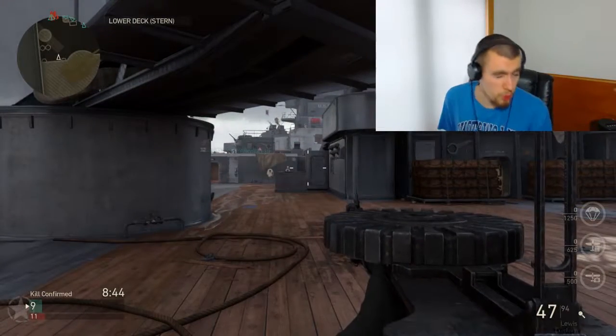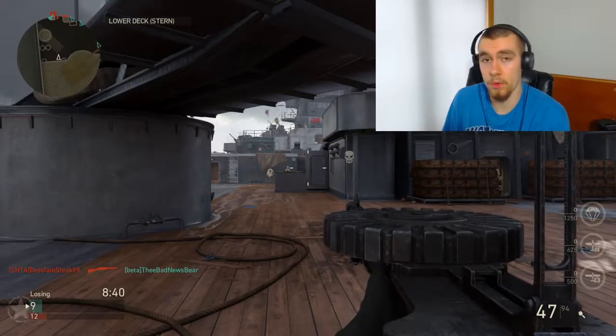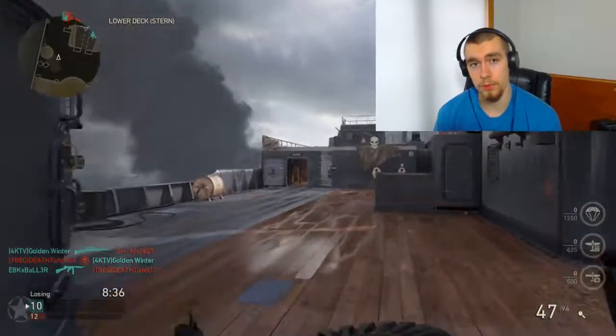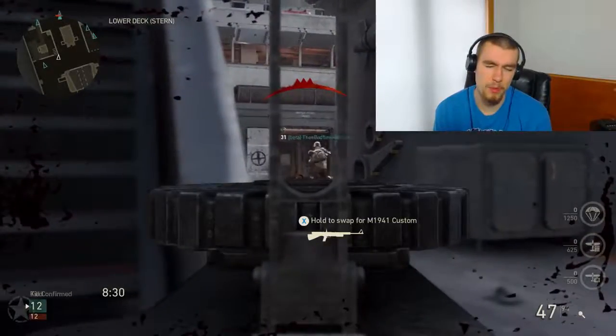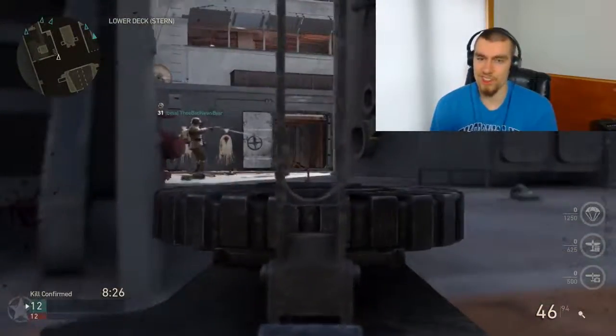They have similar recoil, but because the Battlefield 1 Lewis gun has a higher fire rate, it actually has more recoil than in Call of Duty World War 2. It's an interesting concept — they both have the same kind of recoil pattern, but one is more recoily than the other.